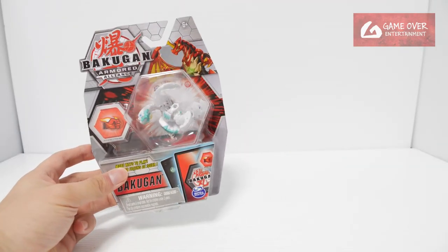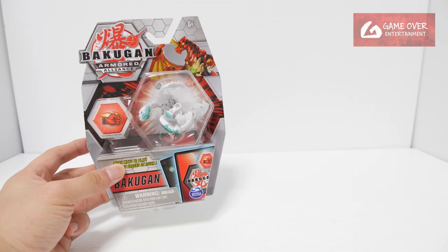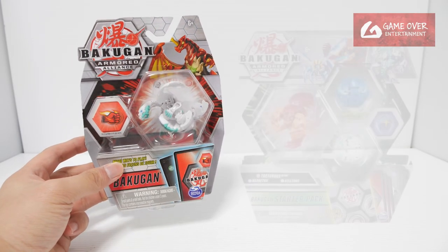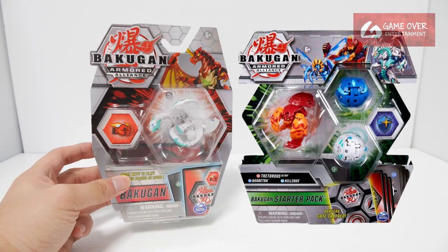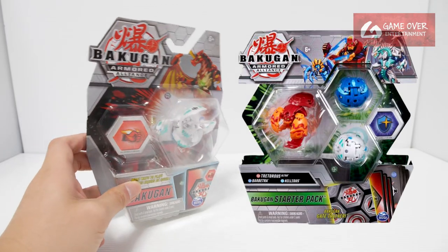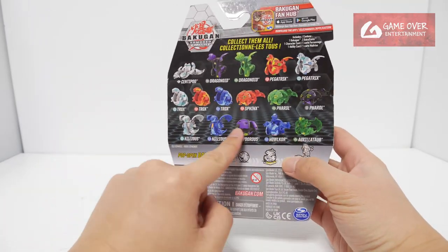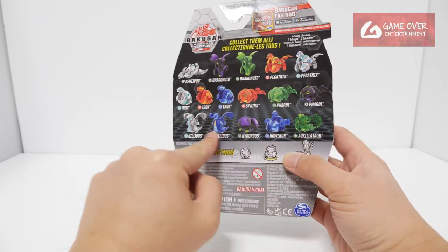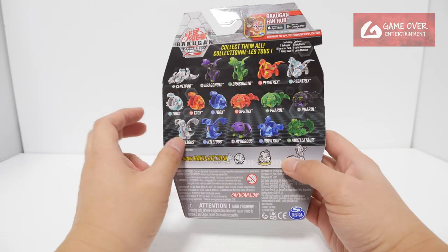This is Heos Neelius. Heos Neelius can also be found in a triple starter pack which contains Pyrus Teterus Ultra — we have a picture, here's a look at the picture. If you want to get it from the triple pack instead, that's the pack to get. You can see I've been doing it in this order — this is the fifth one, we've completed one line, so we're gonna have two more lines to go after this.